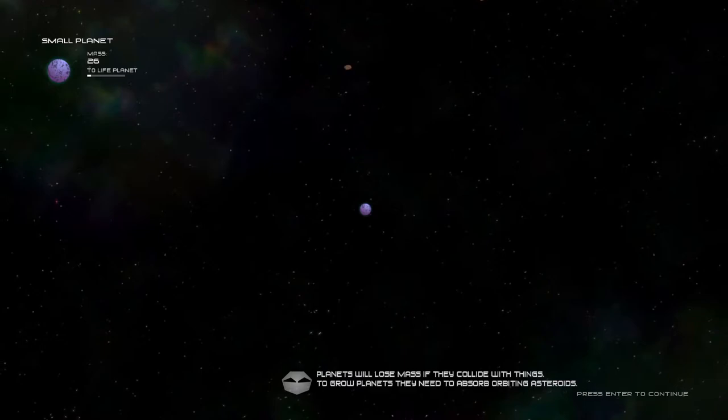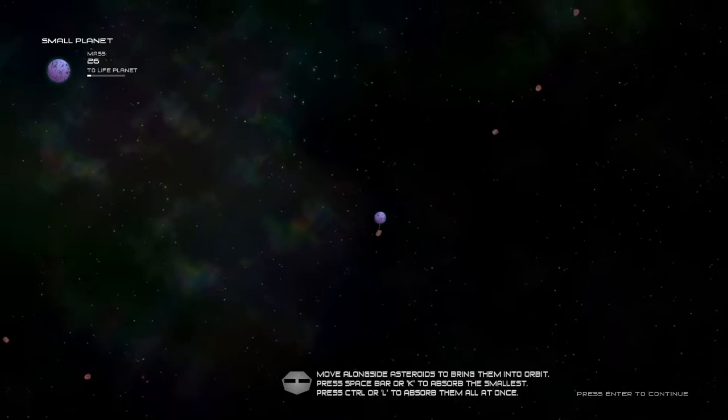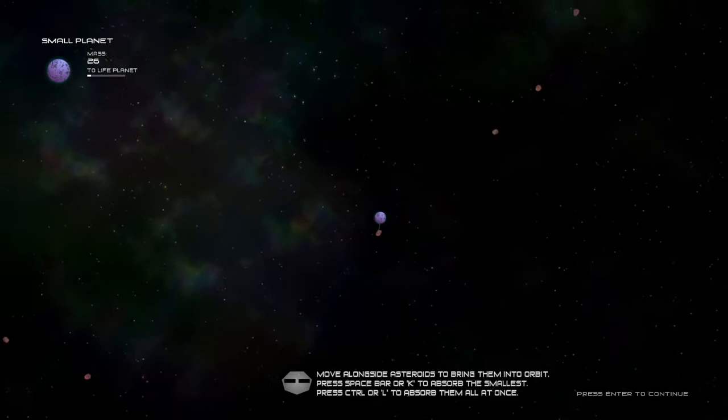Now we're being taught how to gain mass as a planet. It's simple — you gotta get things to orbit you, like that. We've also seen an example of that in the wild. In that regard, the game's quite good. And if you're very attentive, you may also notice that the four waypoints are different than before.